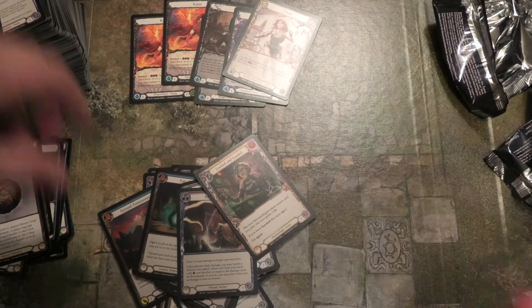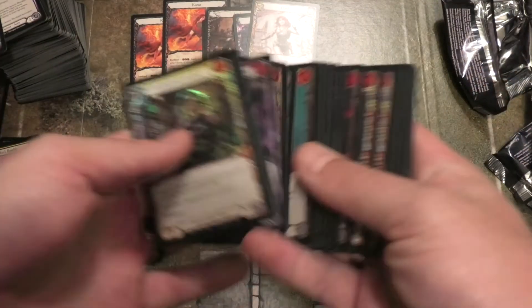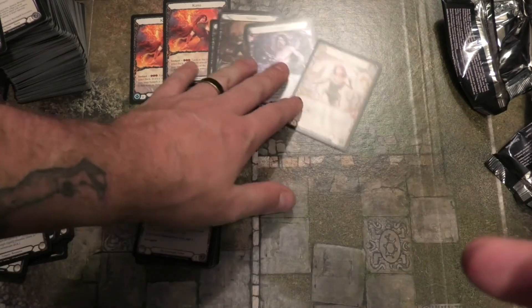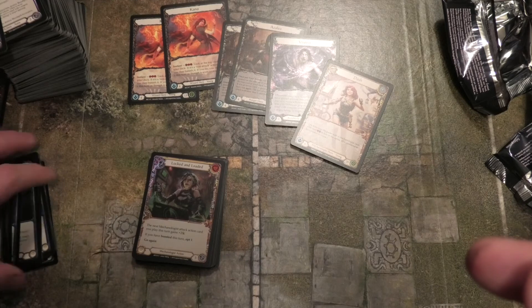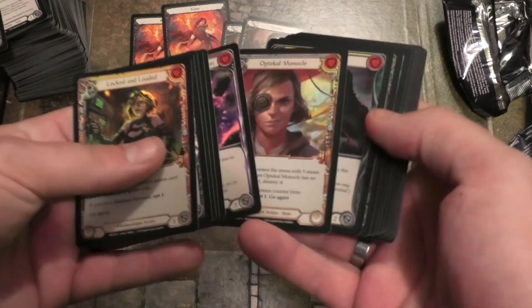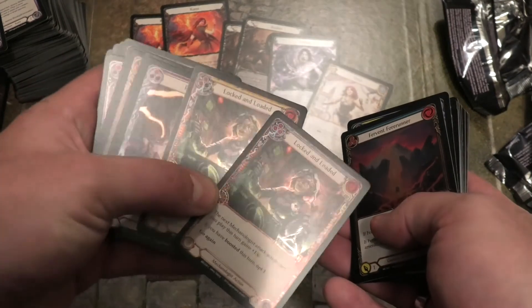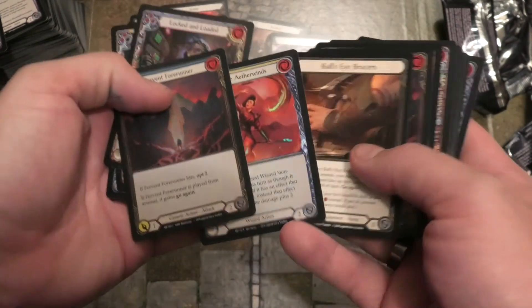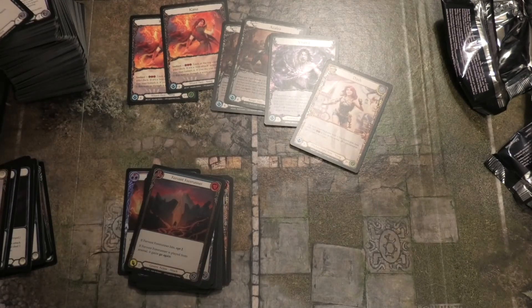Alright, well that's it guys — that's all she wrote for the entire box of Arcane Rising Flesh and Blood. So we got four heroes, two of them duped, some good weapons, some tokens, lots of nice shinies, a couple of rares, a couple of dupes in the shinies — which is always fun when you get a full set. Plenty of good cards; I think I'll be able to make some decks out of this.